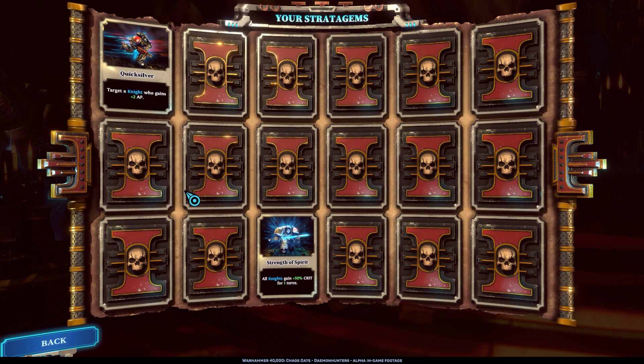Something else you can bring into the game is stratagems. You acquire these over the course of the game and are limited in how many you can bring to a mission — you can't bring all of them as that would be broken. Two examples visible in the background are: Strength of Spirit, where all Knights gain plus 50 crit for one turn, and another that targets a knight who gains two additional action points. These stratagems mirror the tabletop experience — they help you in battle, adding more dynamic strategy to bringing down your enemies.